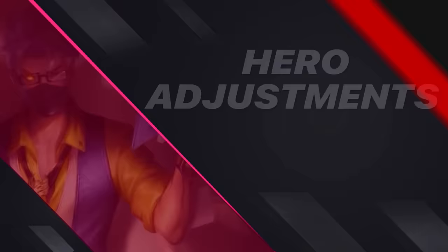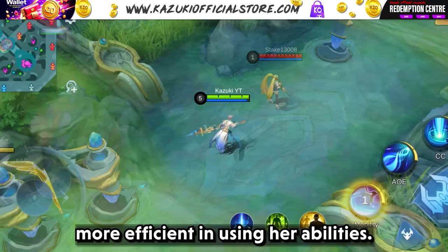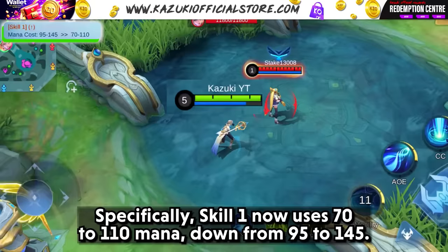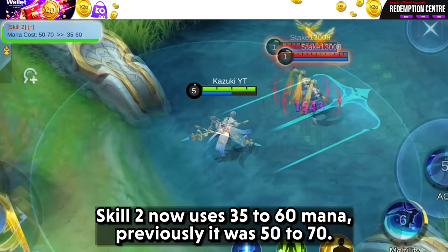Let's start the video with Hero Adjustments. Silvana gets a major buff with reduced mana cost for her skills, making her more efficient in using her abilities. Specifically, Skill 1 now uses 70 to 110 mana, down from 95 to 145. Skill 2 now uses 35 to 60 mana, previously it was 50 to 70.